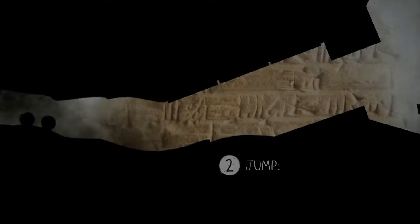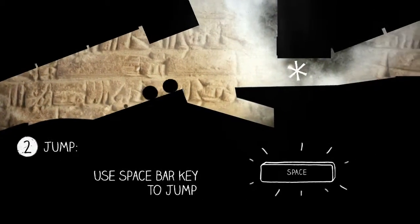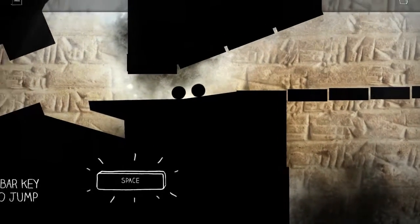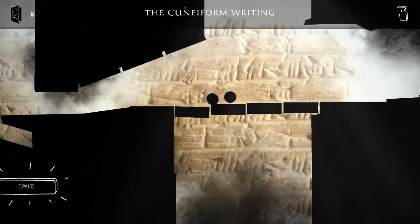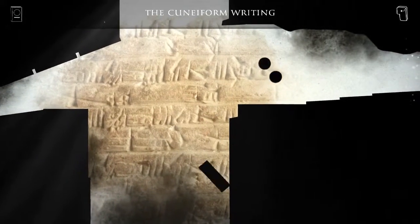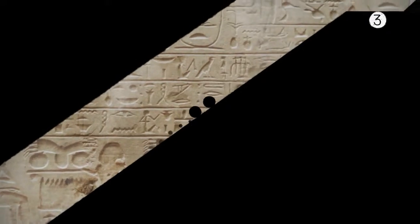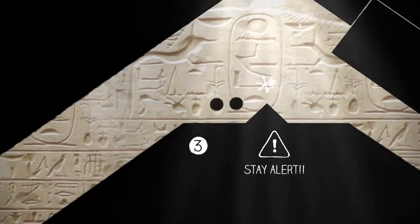The game contains some really impressive artwork in the background, as you guys can see. The controls are pretty simple — basically you move left and right with your arrow keys and use the spacebar to jump. The game also uses a basic physics engine to help with puzzle solving as well as getting over obstacles.